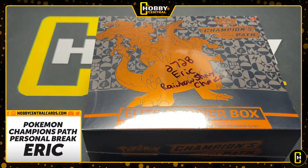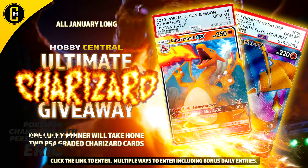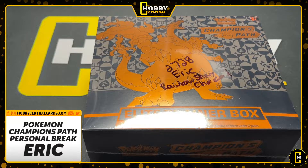We've got really cool stuff happening this month. The first one being this giveaway — we're giving away these two PSA 10 gem mint Charizards to somebody at the end of the month. You guys can enter, there's multiple ways, link is in the description. But now it's time for Eric.